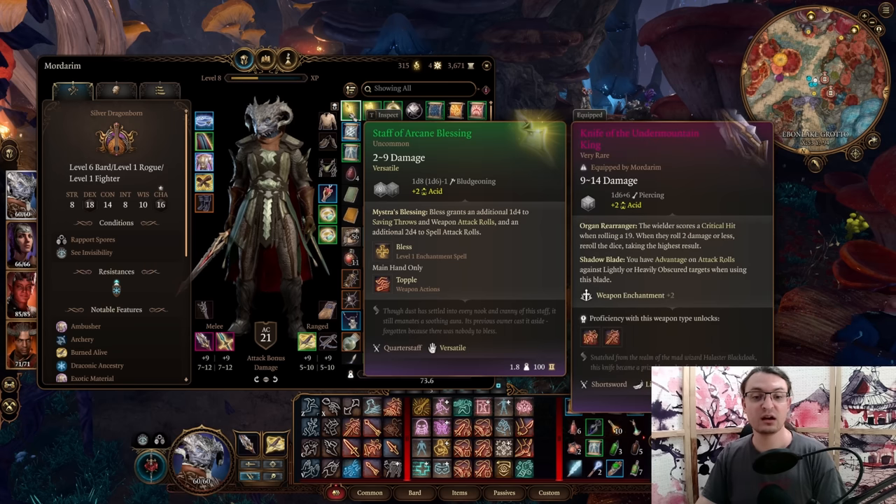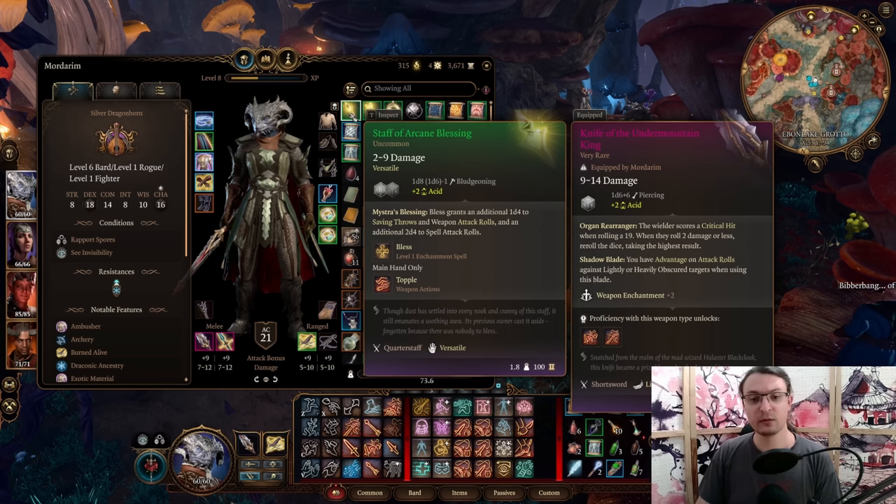For the first one we are going with the Staff of Arcane Blessing. It grants you a 1d4 additional dice for weapon attacks and saving throws, 2d4 for spell attack rolls, and it grants you the spell Bless free of charge.